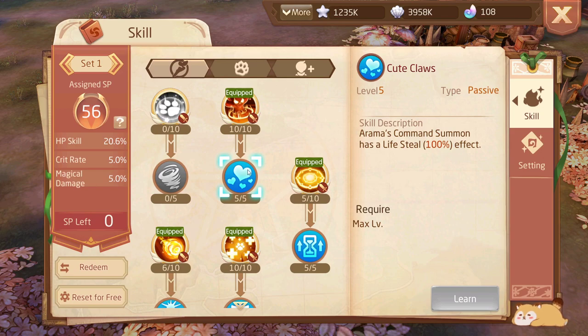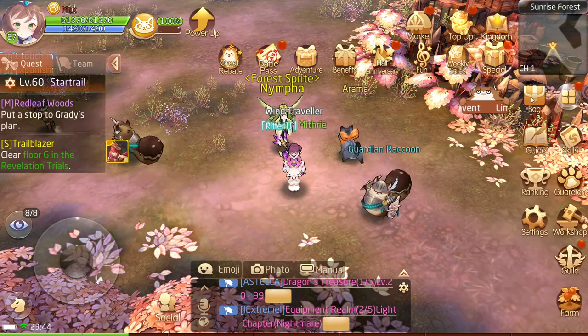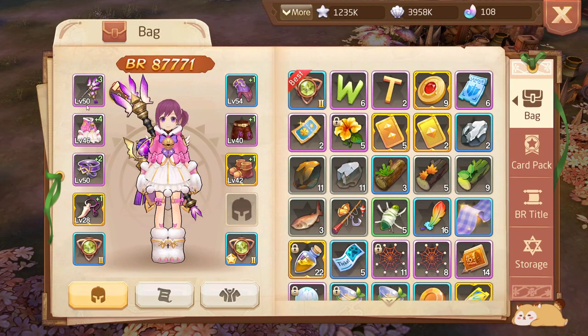You can also see additional effects on some of your skills. This is for Summoner, but you can see that adding five points to this skill gives it a 100% lifesteal effect on that ability. Again, do not underestimate this stuff.